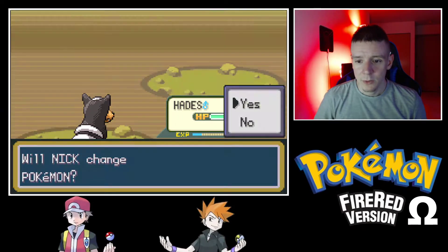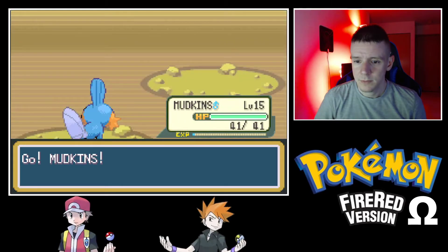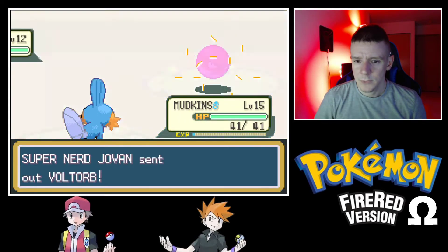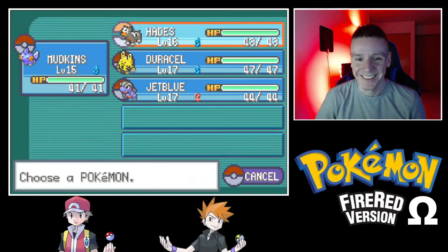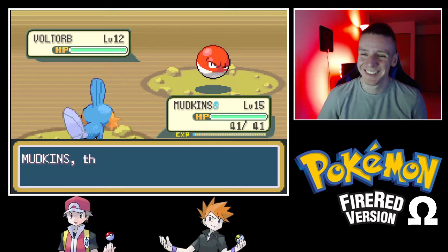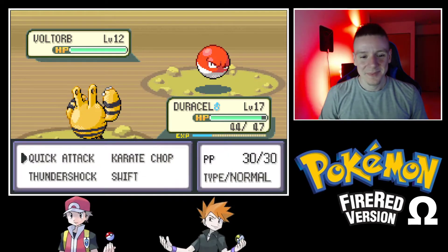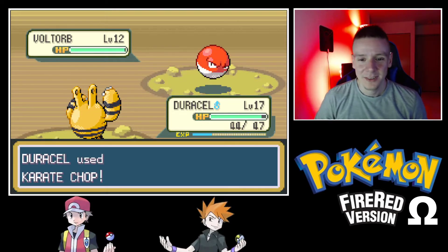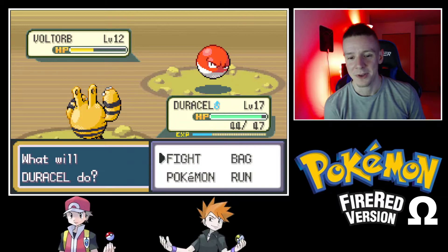A Voltorb — we will switch to Mudkip. Wait, I'm just realizing Mudkip isn't a Ground type yet — that's not until it evolves into Marshtomp. Oops, not what I meant to do. Let's switch to Duracell. Voltorb at this point doesn't have Spark yet, so we do not want to stay in with the wrong Pokemon.